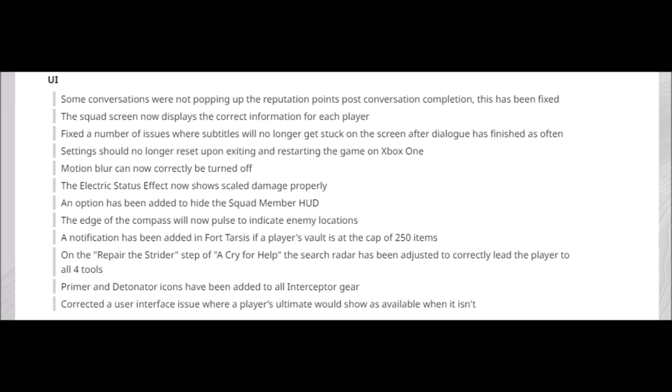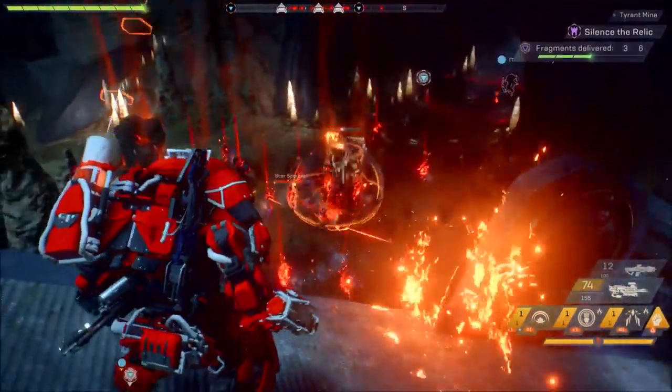A notification has been added in Fort Tarsis if a player's vault is at the cap of 250 items — really good quality of life update, especially for people who farm. On the 'Repair the Strider' step of A Cry for Help, the search radar has been adjusted to correctly lead players to all four tools. Primer and detonator icons have been added to all Interceptor gear, which was something that was missing. Corrected a UI issue where a player's ultimate would show as available when it isn't — this was a demo issue and there were many times where a friend went to use their ultimate and it wasn't actually ready.